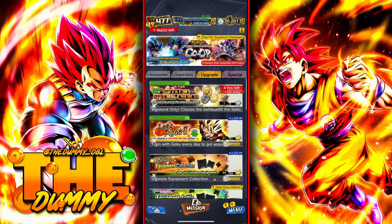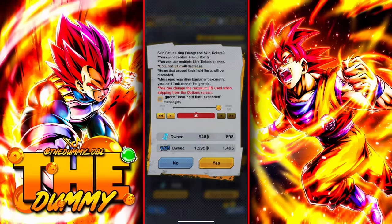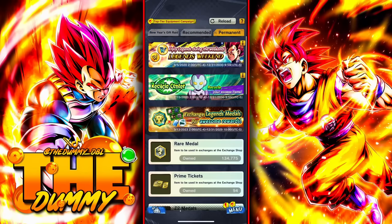You can get zinni by going to events and playing a specific event over and over again. I recommend doing this on the weekends, because by doing this event on the weekends, you will also get gold bars. With gold bars, you can exchange them for zinni.